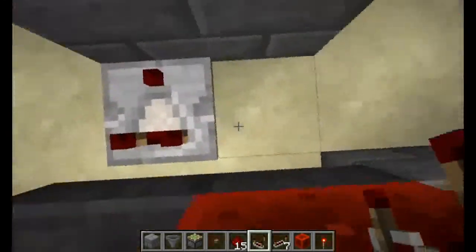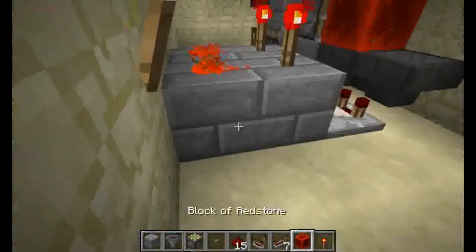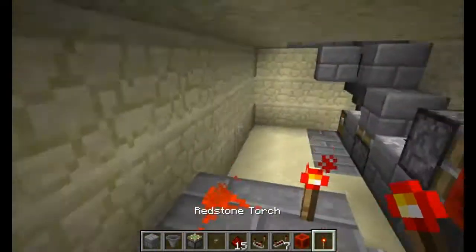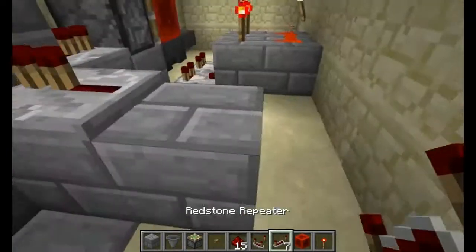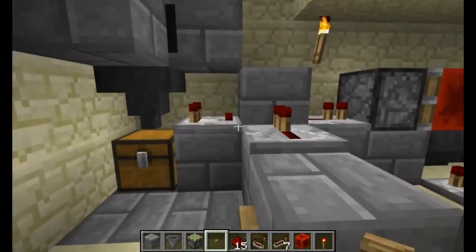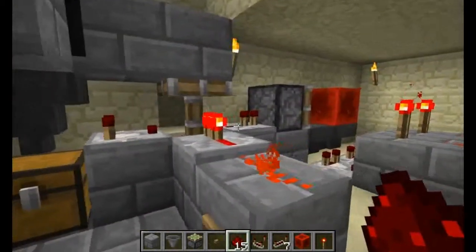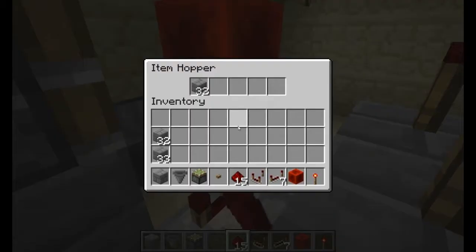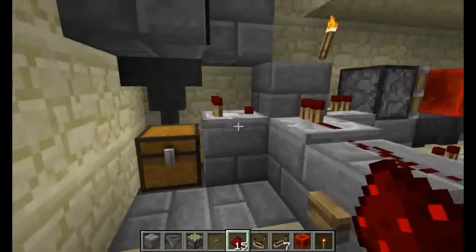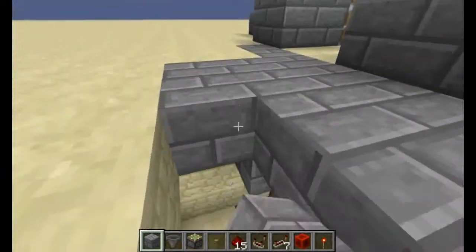Then we need our comparators — put that there for testing. And it works like a charm. So now put that in there, and now this is all done. The hopper assembly is all ready to go — we just need to hook it up.